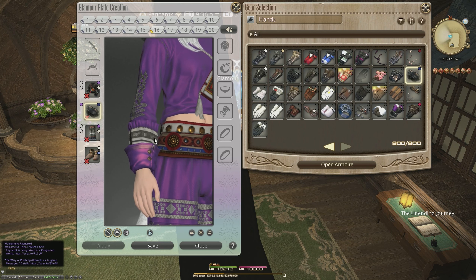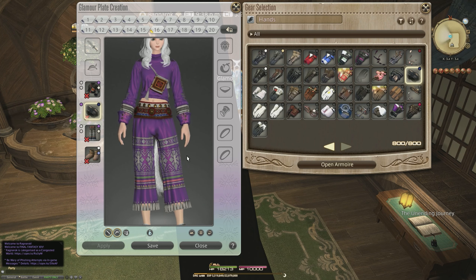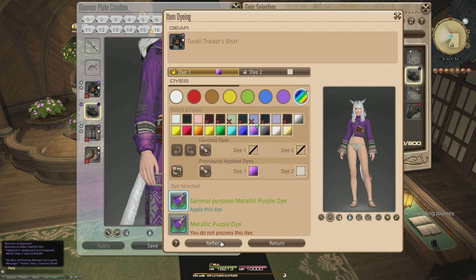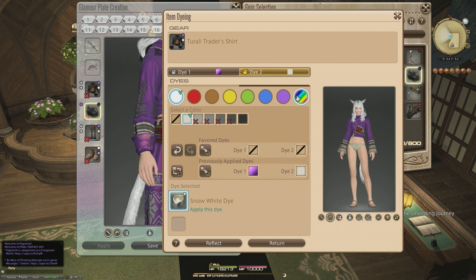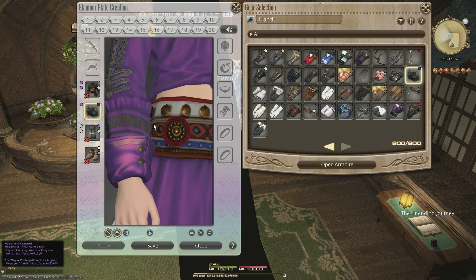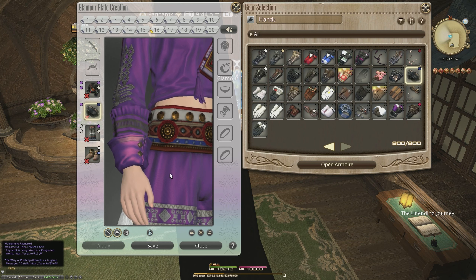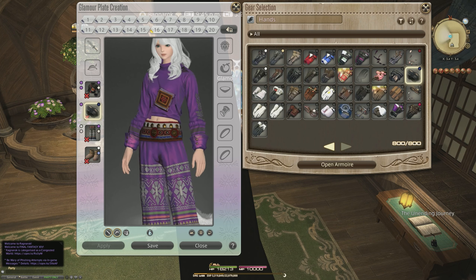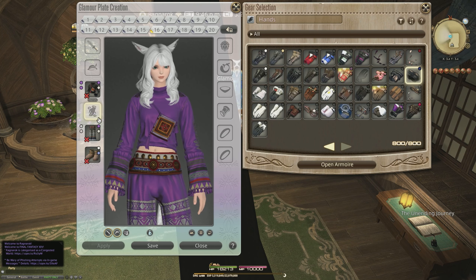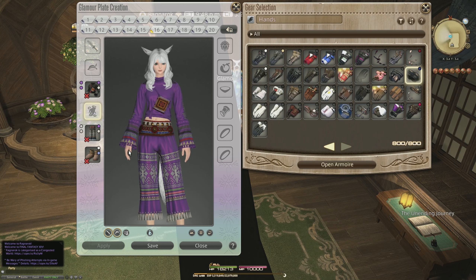The problem with the top is the undyable bits — anything that isn't changed in color is going to be hard to match with, especially patterns. You'll still have that kind of gray pattern even after dyeing. As long as you're okay with that, you can find something else that uses the jewel dye palette. Honestly, not too bad — I think the top is the most versatile part of this set.